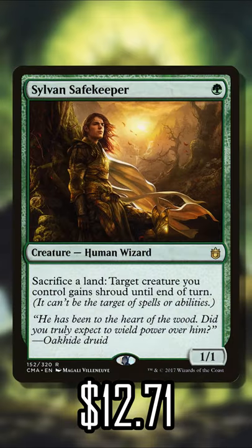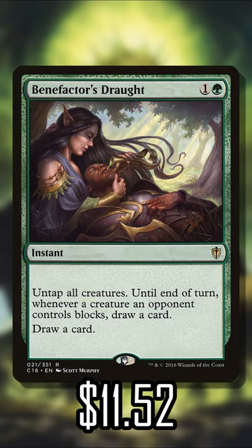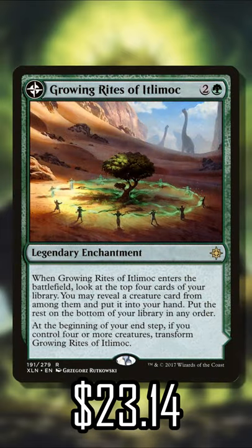We have Sylvan Safekeeper. This always maintains its price because it's such a necessary card for land strategies. And then we have Benefactor's Draft. This is kind of an unsung hero for a lot of combo decks, and it's only been printed in that pre-con deck from a long time ago.